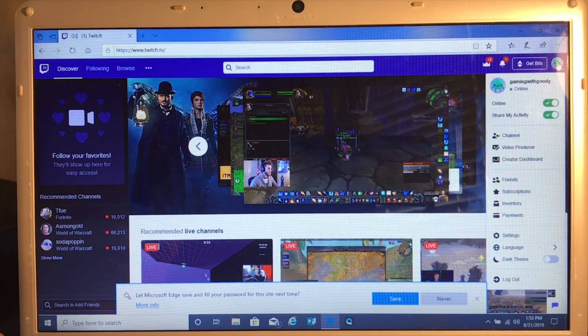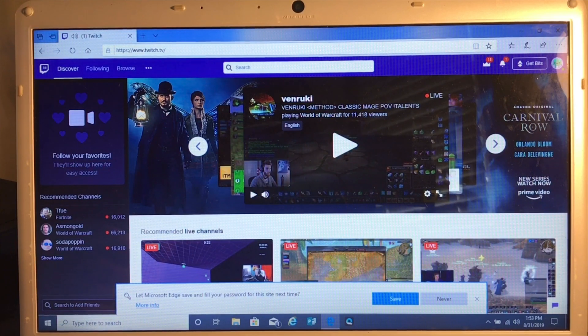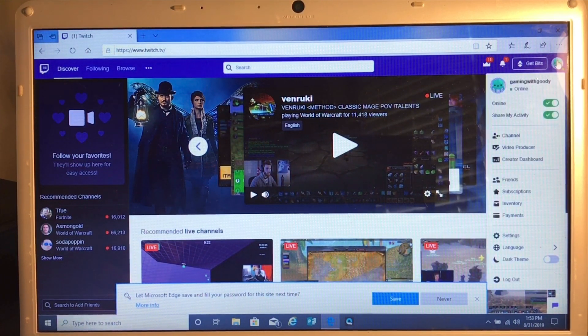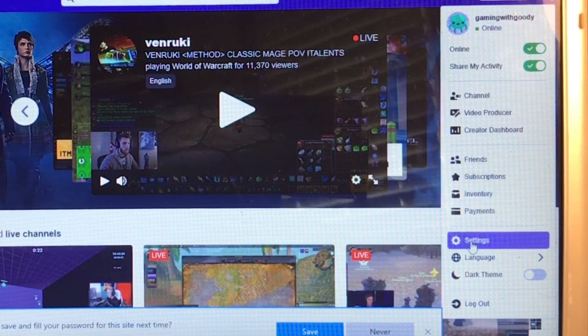In the upper right-hand corner is where all of your settings are, like for your account. You need to click there, and then it will bring down a list of actions that you can do. What you need to click on, toward the bottom, is an option called Settings. You'll want to left click on that.